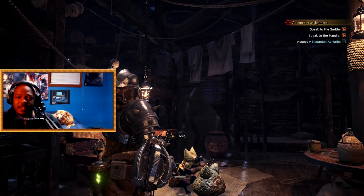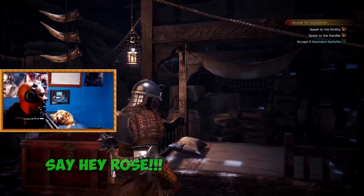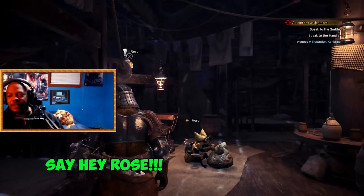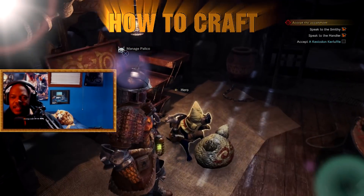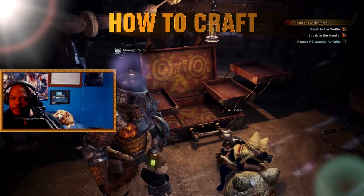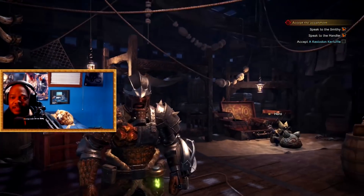Hey, what's up everybody, it's the Untouchable Wolf and today I'm gonna show you how to craft. I'm here with my sidekick Rose — say hey to her. We're playing Monster Hunter World and I'm gonna show you how to craft. Let me know in the comment section down below what you think about this game as you're watching.